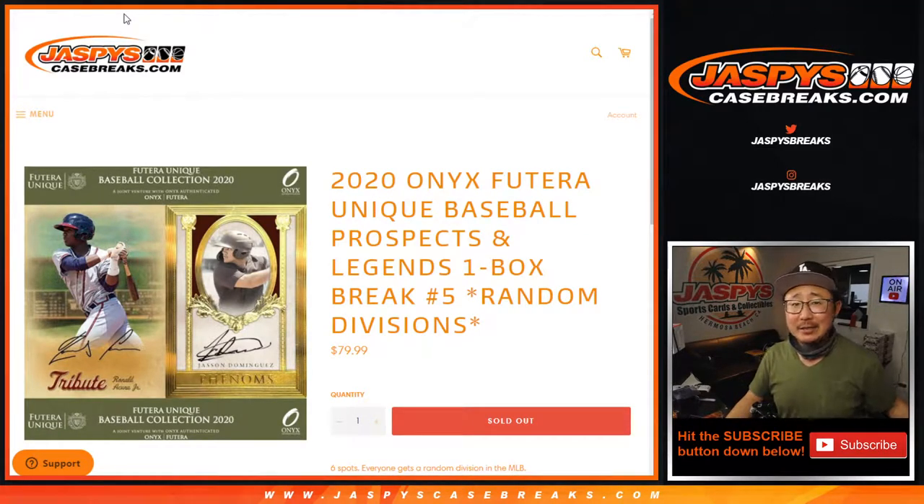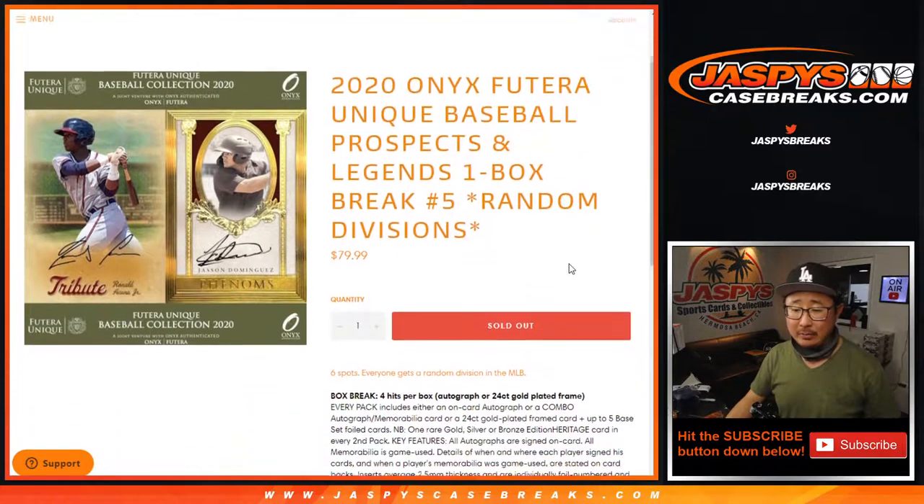Hi everyone, Joe for Jaspi's CaseBreaks.com, coming at you with 2020 Onyx Futera Unique Baseball Prospects and Legends, one box random division break number 5.